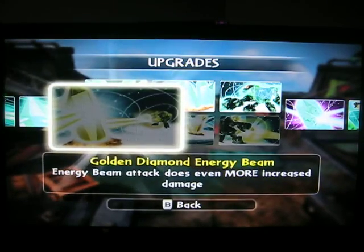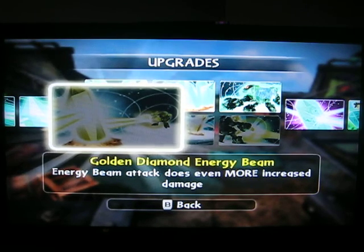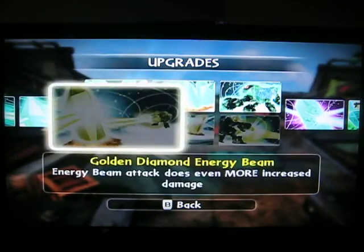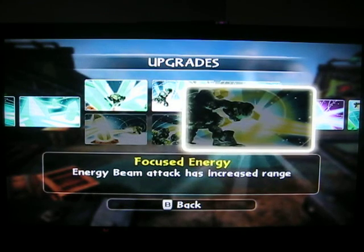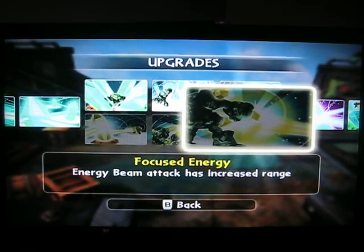The other path is actually really good too, but it's straightforward. Golden Diamond Energy Beam — Energy Beam attacks do even more increased damage, very very high damage on that. So this path is actually good now with the Wild Pal — it was still good before. Triple Reflection Beam — Energy Beam splits into three beams when refracted through a Crystal Gem; usually it's only one. Focus Energy — Energy Beam attack has increased range, and that is good, it has a bigger range.